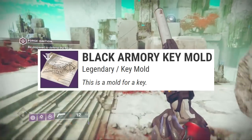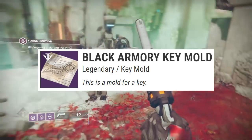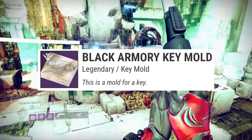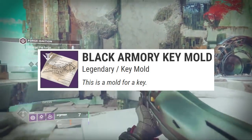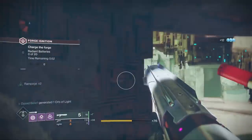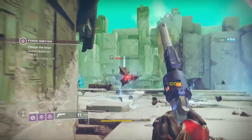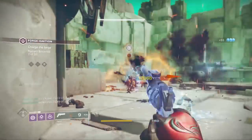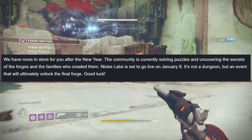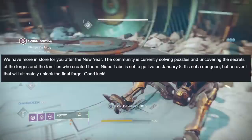The black armory key is going to drop a little differently than the other three keys we've already obtained. There's going to be a black armory key mold with a few quest steps in order to get that black armory key. This most likely will be some kind of drop or quest step during Niobe Labs, which Bungie has stated is an event we need to complete in order to unlock the fourth forge.